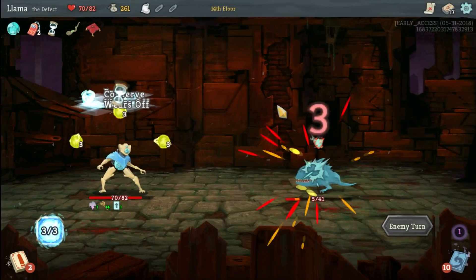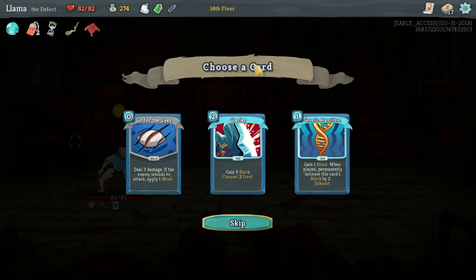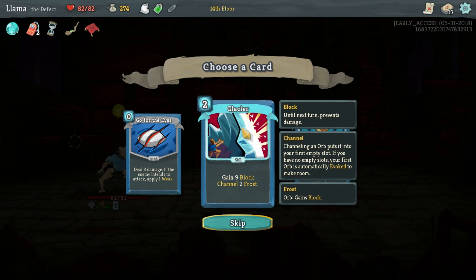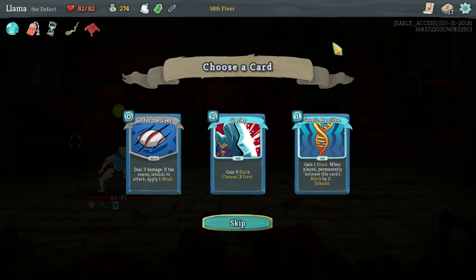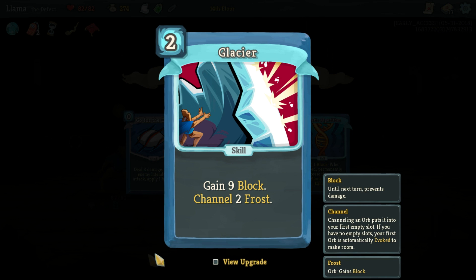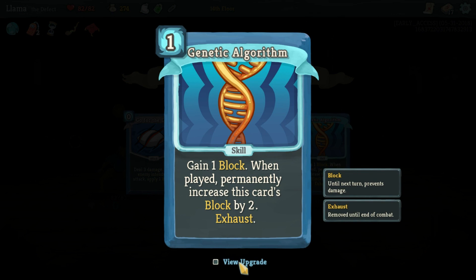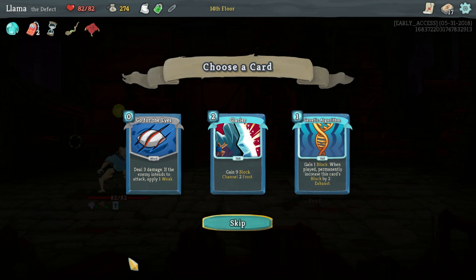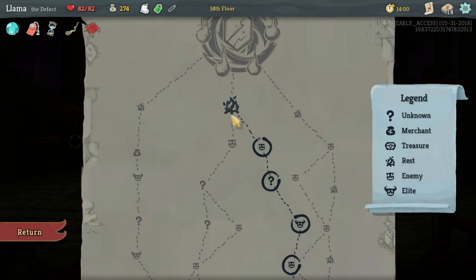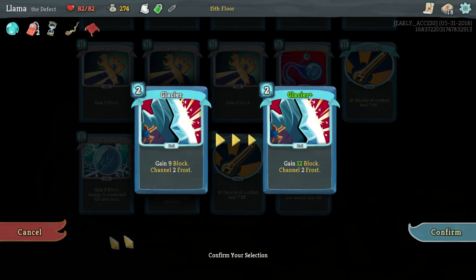We just double defend and we hold our HP, we're healing for 14 so we are full healing. It's a little slower paced fight style, but it's not bad. Some poison, throw that in there. Glacier sounds ridiculous - nine block and two frost, that could be good. I'm looking for powers as well, as many powers as we can get the better. We're playing a really big power deck. Self-repair is going to be bad to upgrade - this being 12 block is crazy. I wish it went down in cost. White noise might be worth it, dual cast costs zero.